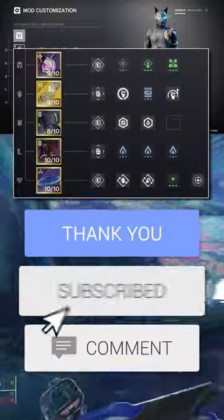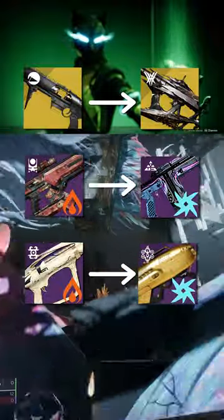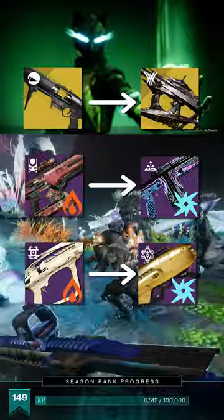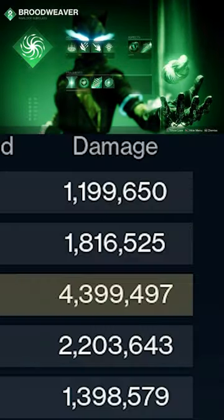The other mods I prefer when using this build for boss damage are focused on maintaining uptime on surges. You can slot some comparable alternatives, like replacing Witherhorde with Osteostriga for consistent damage over time, and then matching your Energy Weapon's element with your Heavy Weapon to make the most out of the surges you have equipped.